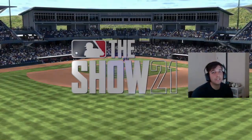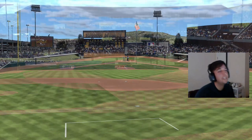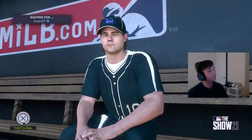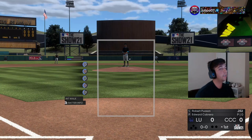Our opponent is going to be luopa07. He's got Jacob deGrom on the bump, so we get to face a righty in Glaus's debut. We still have 81 contact and 109 power — that should get the job done. As long as we put our PCI on the ball, that's all that matters.